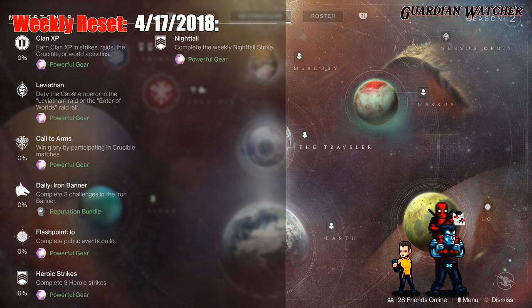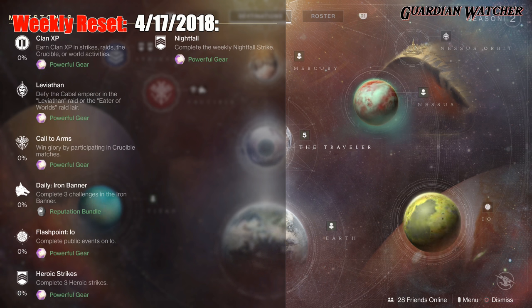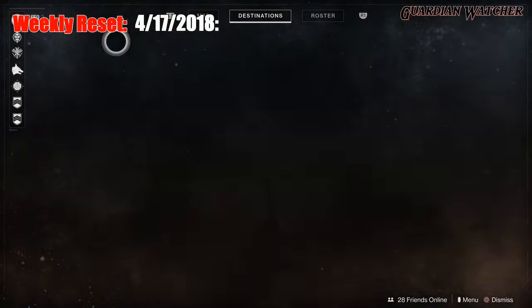This week's Flashpoint is on I.O., and if you do the Heroic versions of it, you can get it done faster. Then we have the Heroic Strikes, which you need to complete three. And last but not least, we have the Nightfall — and this week's Nightfall is the Arms Dealer.